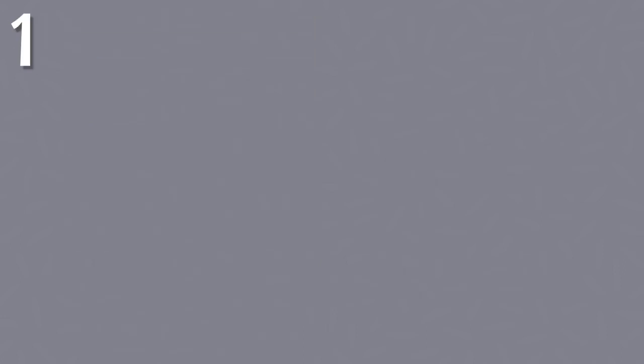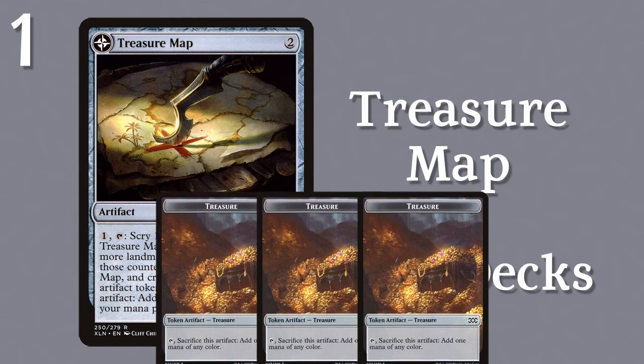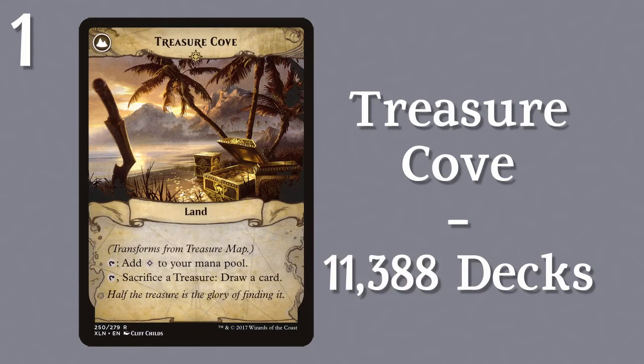And in first place, Treasure Map in 11,388 decks. This card starts off as an artifact that needs some upkeep time, but does give a strong boost to your mana with 3 treasure tokens that you can also cash in with Treasure Cove for extra cards instead.